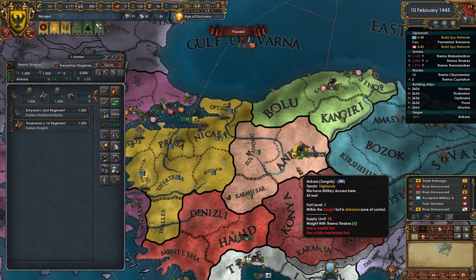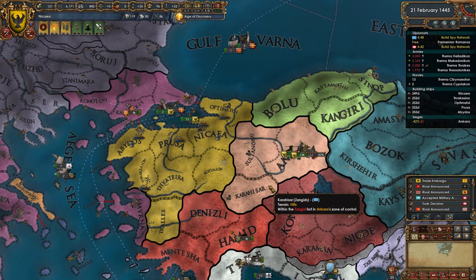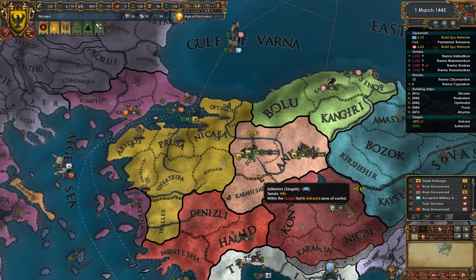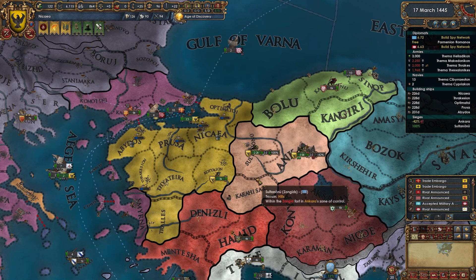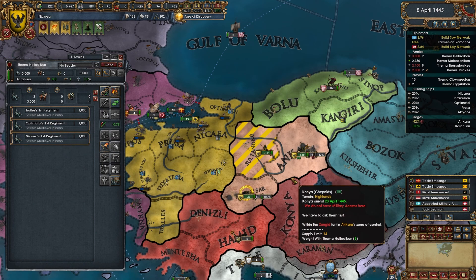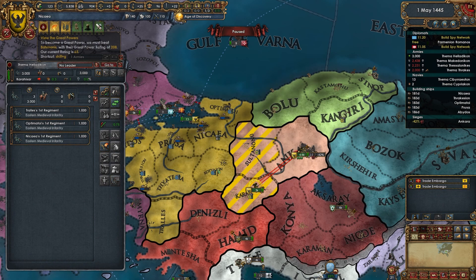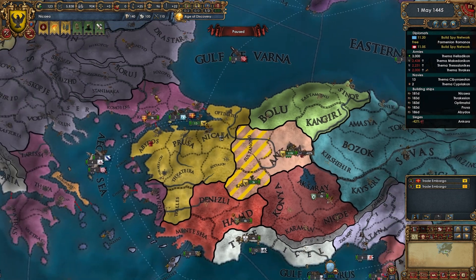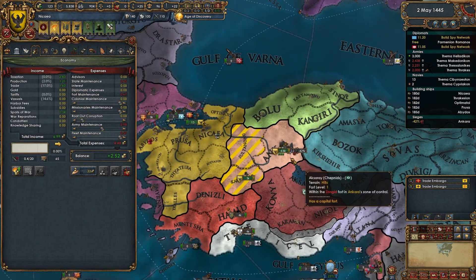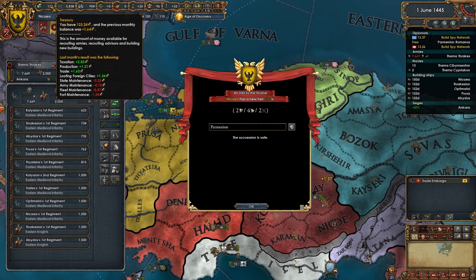The trick here is to get onto all their provinces as quickly as possible, which doesn't allow them to pop any men out of the ground — that way you're good to go. Get a loot tick, turn those forts back off, they don't have an army or navy, and you can turn maintenance down a little bit while still recouping some men.